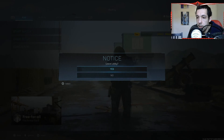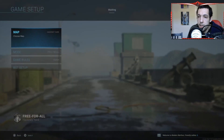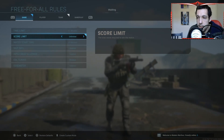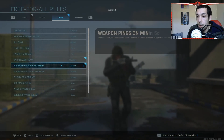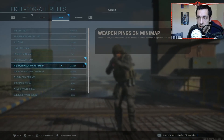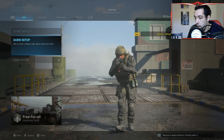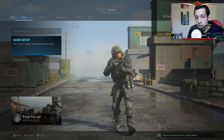Now go into a custom game, found in the multiplayer menu under private match, trials and game battles. Go to game setup, choose free for all — it doesn't matter what map, preferably a small one. Set game rules to 10 minutes or unlimited time. Set radar to always on constant, and weapon pings on the mini-map. For bot setup, set it to 11 bots on recruit, because you're using this as target practice. If you have a headset, wear it — you can also test your audio settings at the same time.